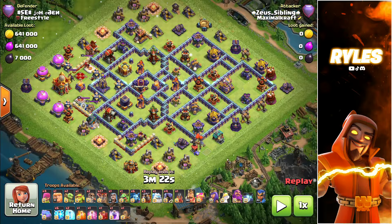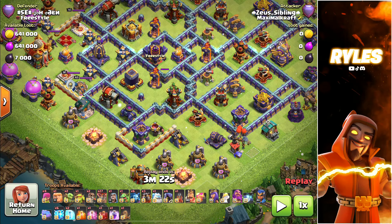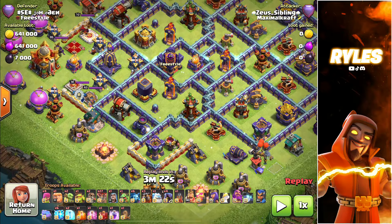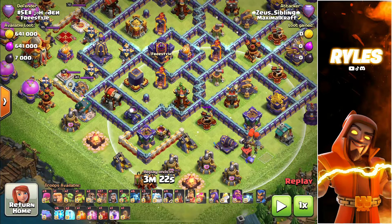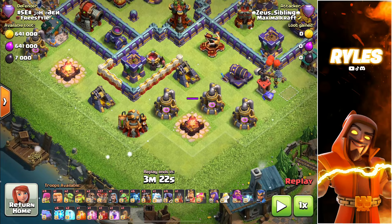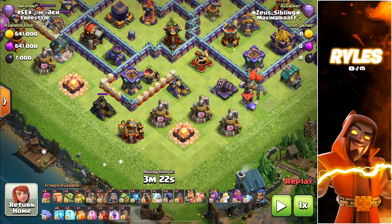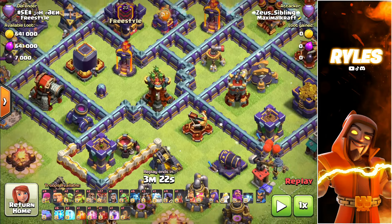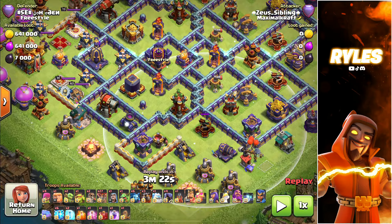The first base is a diamond base. What I really like to do in a diamond base is go for the multi — or maybe it's a scatter right here — with my flame flinger. As you can see, here are heroes, a mortar, and an X-Bow which can really hurt your flame flinger. That means you have to go for an angle, but this X-Bow is in the way. Luckily we have zaps, so I always like to zap out the X-Bow which is down here.